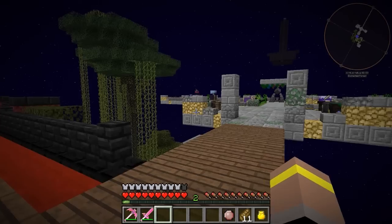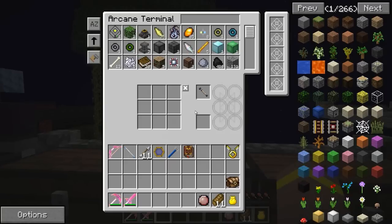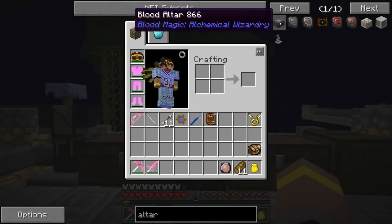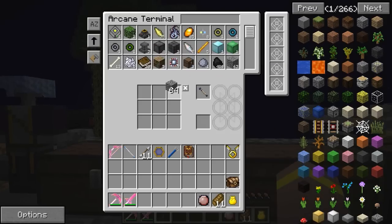So we are going to kind of cheese it a little bit. What we need to do before we do anything is we need to lay down the basis for our blood magic, and that's going to be to make ourselves an altar. We're going to use one of these blood bowls, so we're going to require some gold, some diamonds, some furnaces, all of those lovely things. So let's start by making a furnace. And I'll show you how we're going to kind of cheese it in a second.